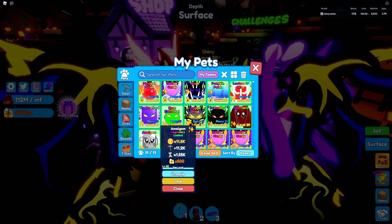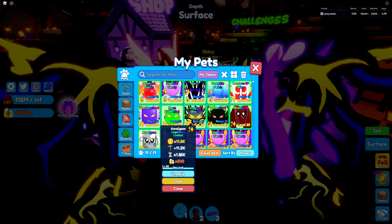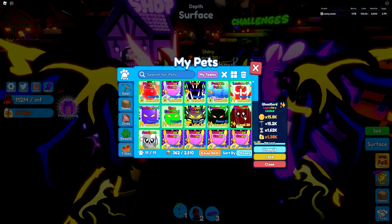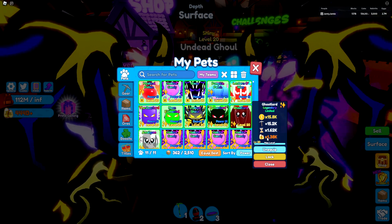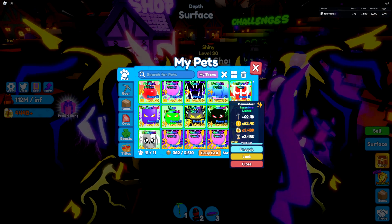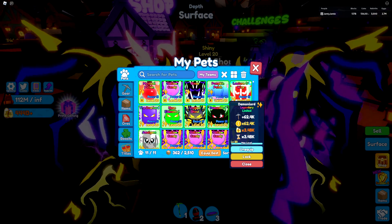Going over the stats, starting with the egg pets first. The Amalgam is the Tier 1, and honestly for a Tier 1 it is pretty dang good, although for my teams it's not good enough by a long shot — I need like 10 times these stats for it to really join my team. Next up is the Tier 2 Ghost Lord, which again for a Tier 2 — these aren't super rare pets — this is pretty darn good for people that need a good Candy Multiplier. I would definitely take it if I was new to this specific event, but for me right now, not really worth it. Next up is the Tier 3 Demon Lord which, with Power 3 and level 20, is pretty darn good: 62k Mining Power and Coin Multiplier, then 3.5k Candy Multiplier, and almost 3.5k Speed as well — pretty good overall. This actually might just go on my team.